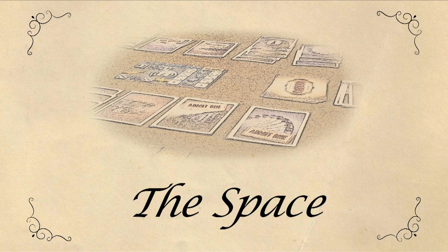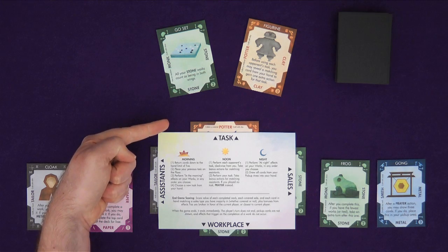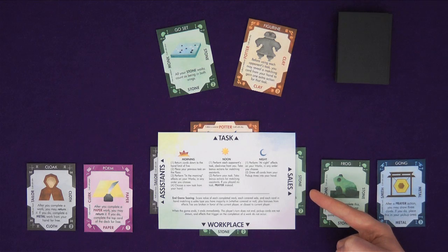Let's have a look at the player mats and play space. Each mat has the turn structure on one side and key elements on the other. It shows you where you place tasks, assistants, materials in your workplace, and sales. Tasks are your main actions in the game. Assistants aid you in your tasks by duplicating them, workplace materials help you craft works and can also become sales which help you gain points.